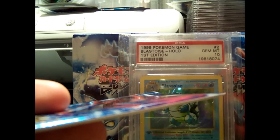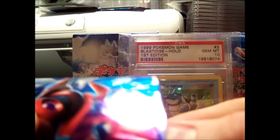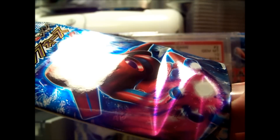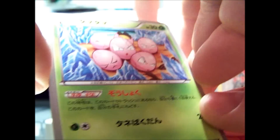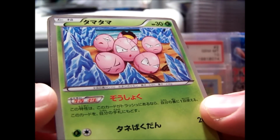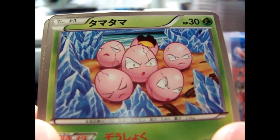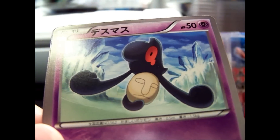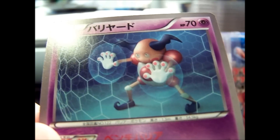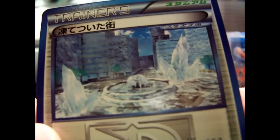I'm crossing my fingers hoping for something truly amazing here. I mean, I'd even be happy with a shiny Garbodor, but I'd prefer Garchomp if that's even in this set. We have Exeggutor, Jynx, Yveltal Mask, Mr. Mime. I like Mr. Mime too. And a Frozen City.